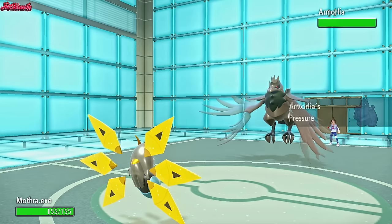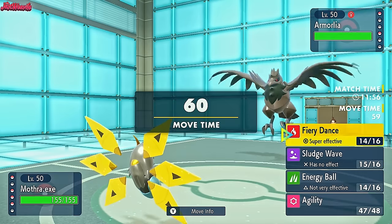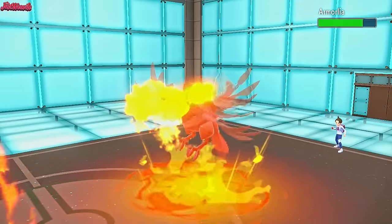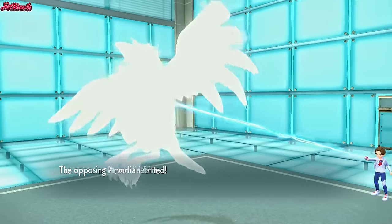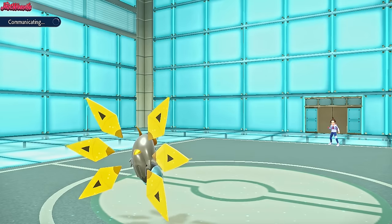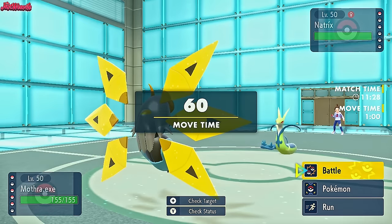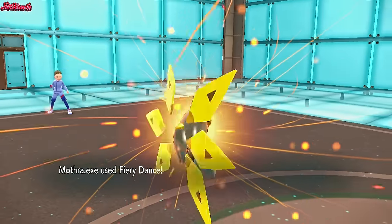There's nothing Corviknight can do to us — it exerts some pressure so we're going to use a bit more PP, but it's fine. We'll go for a Fiery Dance — we've got plenty of PP. Fiery Dance comes through and that cleanly destroys the Corviknight, which is amazing. So now they just have Serperia left, which is absolutely great. Natrix comes in — that's going to be the Serperia, nice and shiny, gotta love it. We go for a Fiery Dance 100% of the time. Fiery Dance comes through and down goes the Serperia.